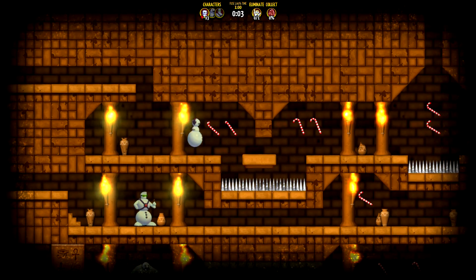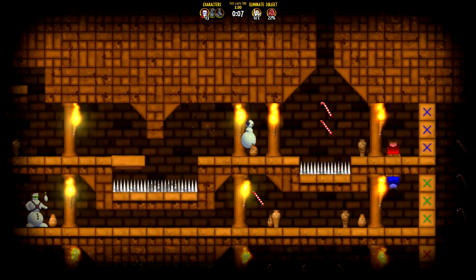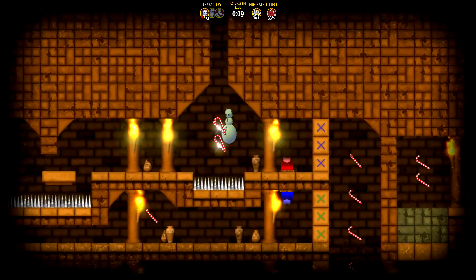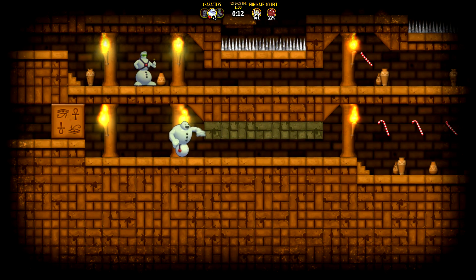You want to make sure you start off with the small guy. You're going to want to take this moving platform across. Make sure you use your duck to get past the pillar. Then use your jump to get past the spikes. Make sure you stop on this button and switch over to the big guy.